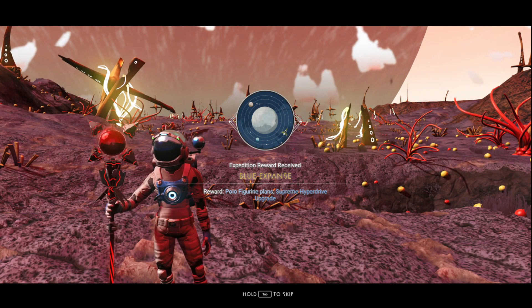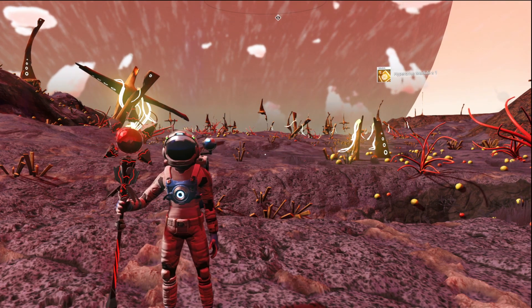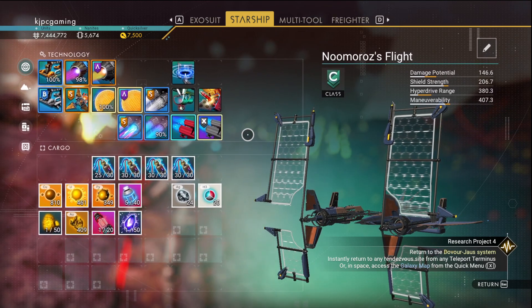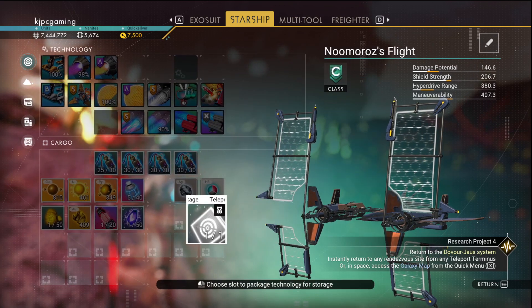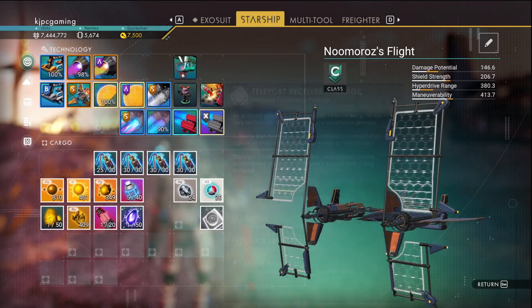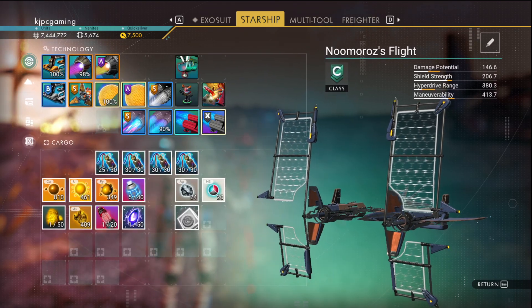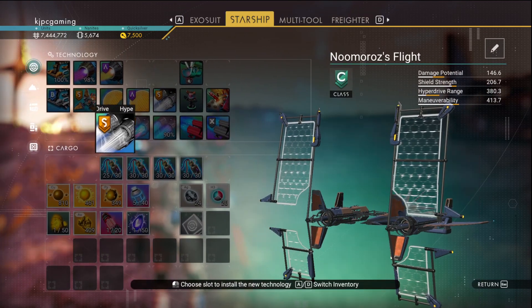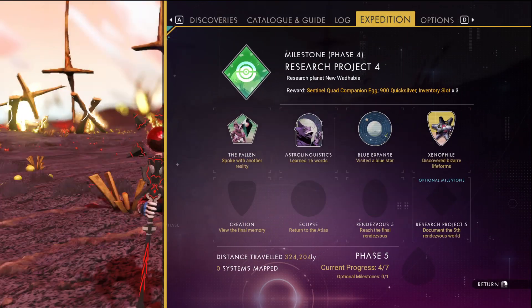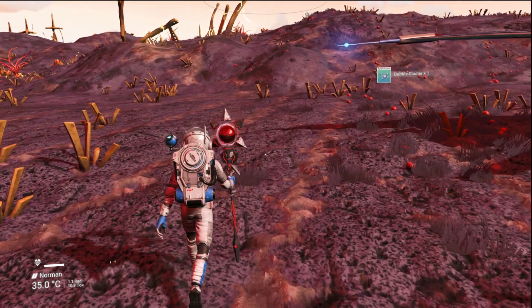Go to a blue star. Polo figurine plans and supreme hyperdrive upgrade - that will be helpful. And so is the polo figurine. I don't think we have room for all of that - we only have one slot available. Let's take the teleport receiver away and put the polo figurine in. There we go - now we can do a whole 689 light years. And then we also have the xenophile. Assorted glitches - we must have got a bunch of them. Light fissures, bubble clusters. Rattlespines. Rattlespines you can get from this kind of planet.